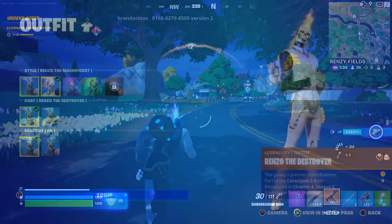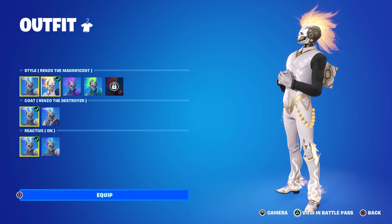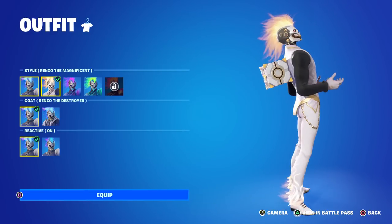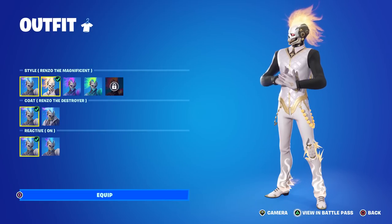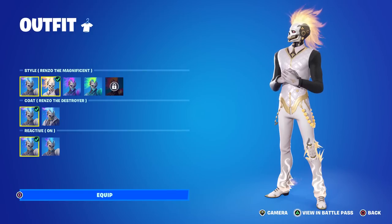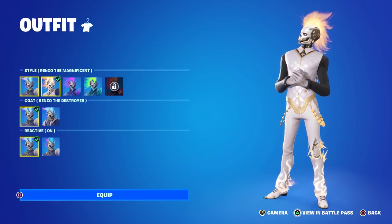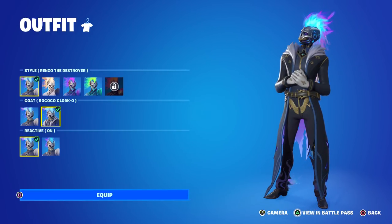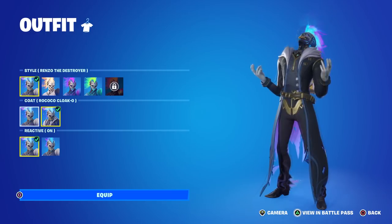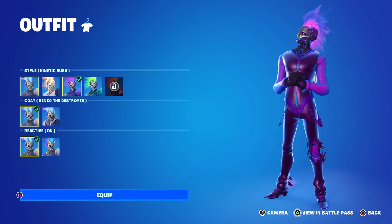I honestly think they added enough customization here to make this worthwhile for everyone. The only drawback is that you can't toggle his mohawk on and off, but even then it's not bad at all. He's an awesomely dripped-out character, well worthy of a battle pass spot, and the fact that he's tier one made it that much more enjoyable because everyone got to experience him first. Let me know in the comments what you think about Renzo — is he as magnificent as his title claims? A like is always appreciated, and don't forget to use my creator code which is Taperton.